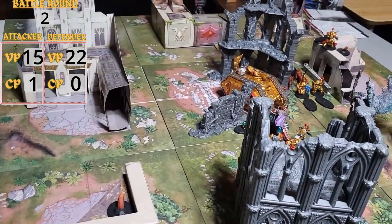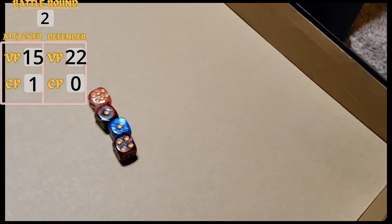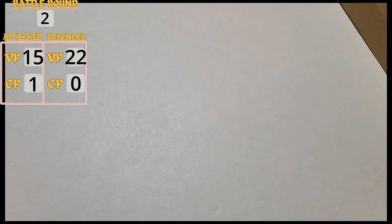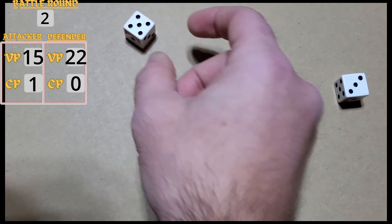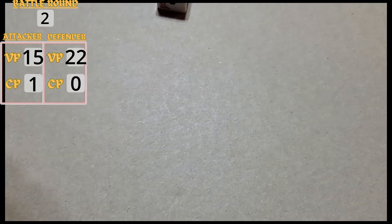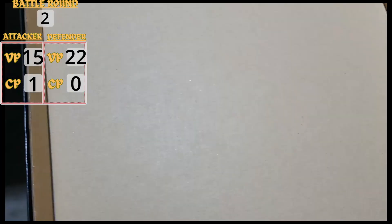The Bloodthirster strikes back: 4 wounds through, 2 failed saves. It's D6 plus 2 damage a pop — rolling 9 plus 5 is... that's 12 wounds total. The Dreadnought is shredded! Does he blow up? No.